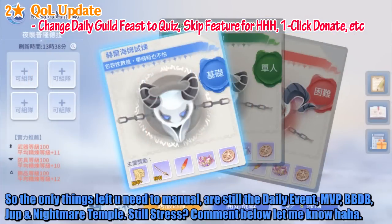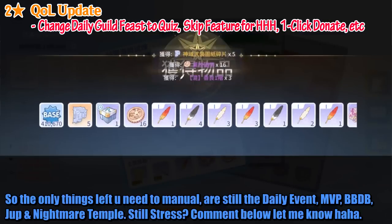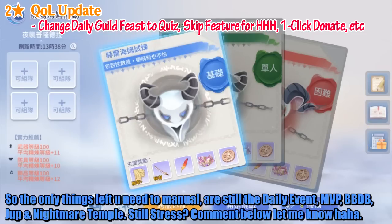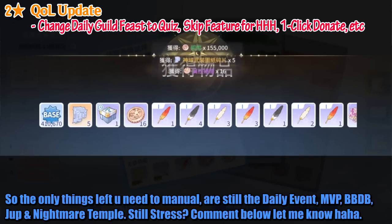The only things left you still need to do manually are daily events, MVP, mini and elite, Jupiteros, and Nightmare Temple. Still stressed? Comment below and let me know, haha.